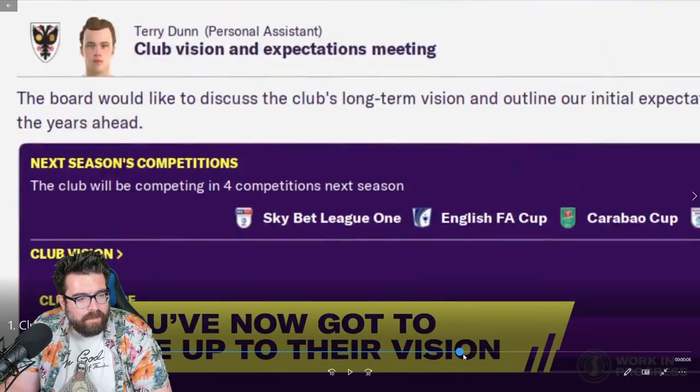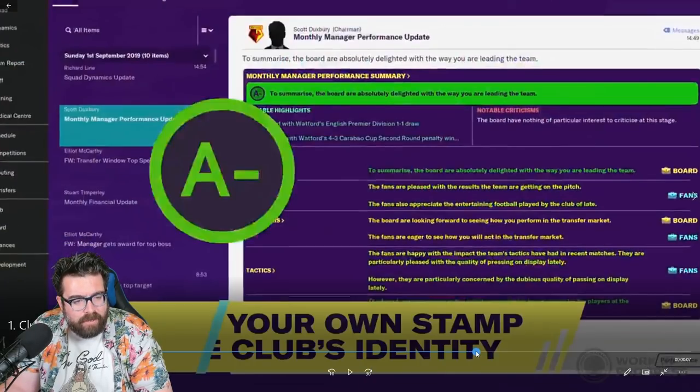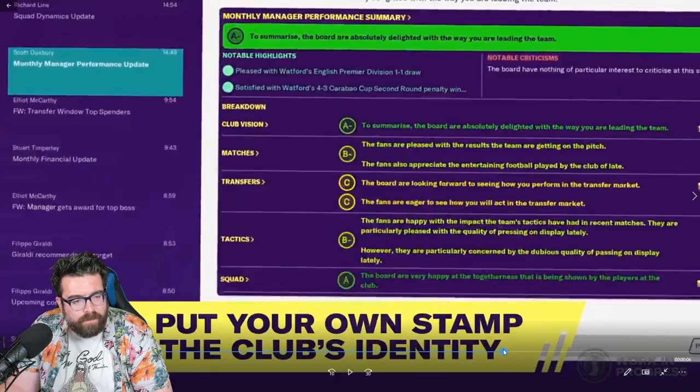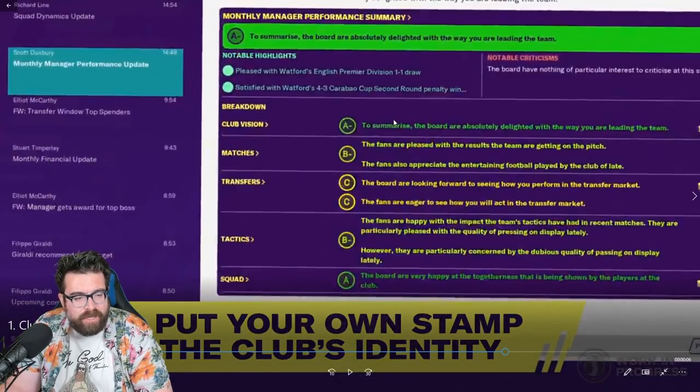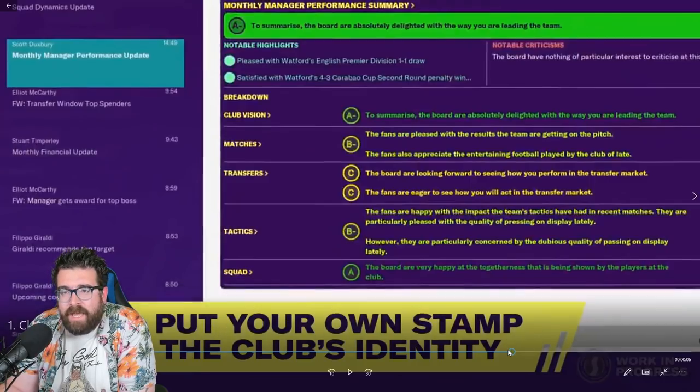Skipping forward to this screen — it's a monthly manager performance summary, so it's like you're having a performance review every month where you get an overall grade. We're working on an A-minus overall. But then it's breaking it down and adding a grade to each area. This manager is doing well with club vision and the squad, not quite so well with current match results and tactics, and not doing particularly well at all when it comes to transfers — apparently because no transfers have been made yet.